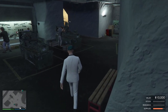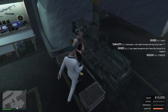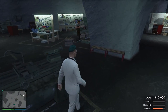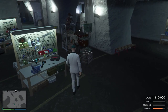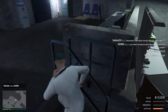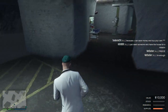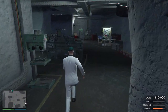So guys, if you want to go to the bunker, I'll show you how you can get there. First of all, you can see this location where your main laptop is. Here you can access your business — you can see on the map where your bunker is.